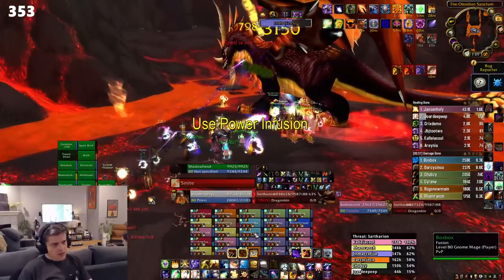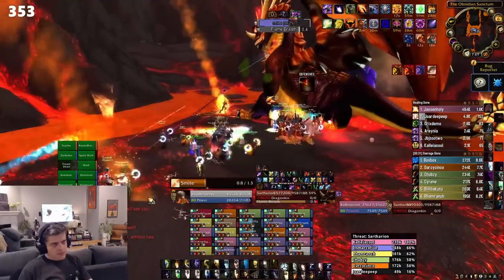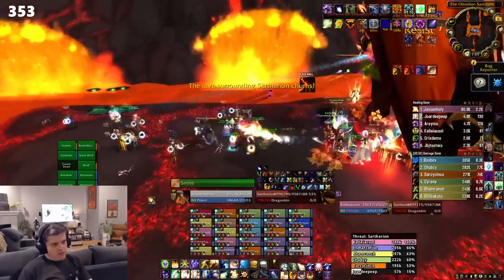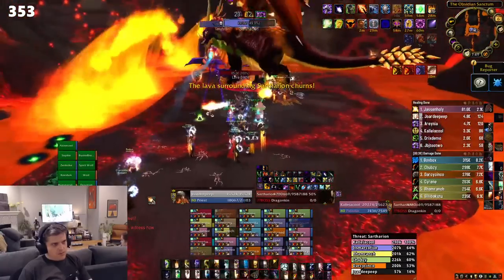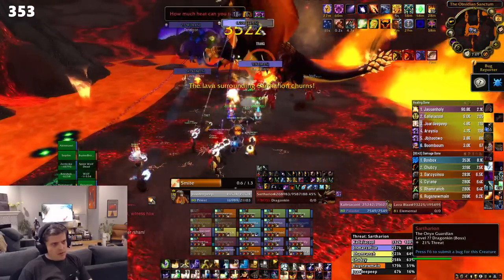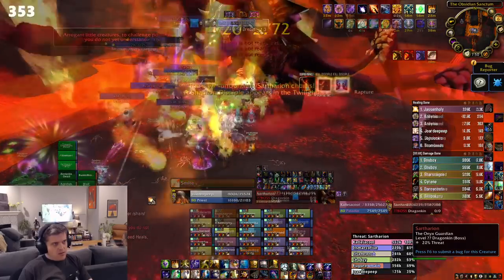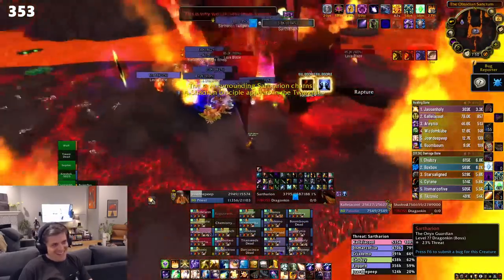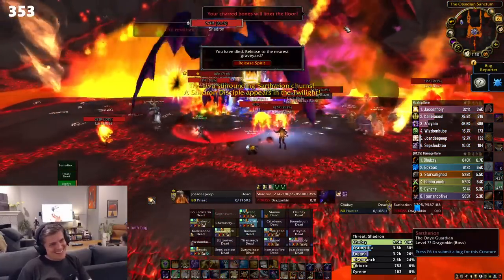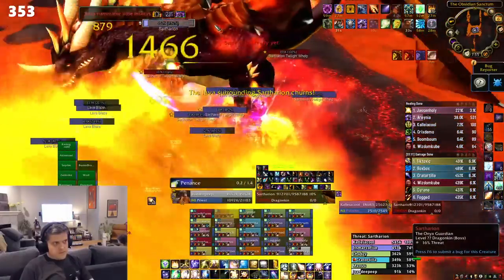Let's talk about a few things you'll need to watch out for. First, Sartharion does a breath doing between 11,000 and 15,000 damage, so make sure he's faced away from the raid. On each side of the island are lava pools, and at intervals throughout the fight you'll get a warning that the lava begins to churn — then you'll see big waves of lava forming. These waves sweep across the battlefield, and if you're hit by them you'll get a DoT applied that does a huge amount of damage over time and will almost assuredly kill you. Look for the little breaks in the lava and duck between them to avoid it.